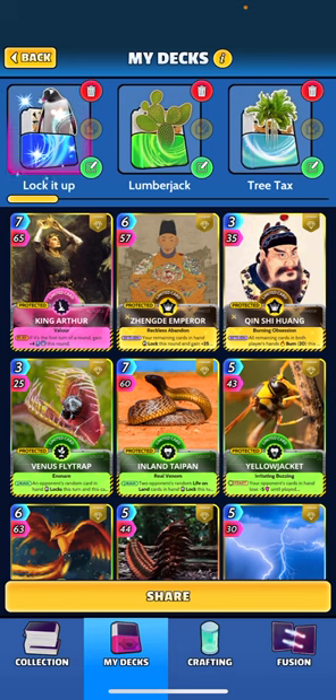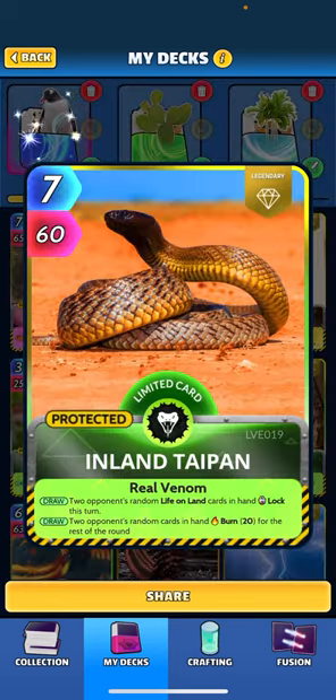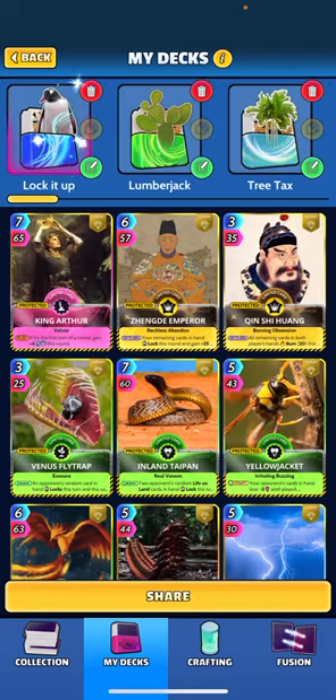The showcase card here is Inland Taipan. It says: when drawn, two opponents' random life-on-land cards in hand lock this turn, and also two opponents' random cards in hand burn 20 for the rest of the round. Hopefully we get that lock trigger and burn up some cards in their hand. I've added several cards geared towards locking the opponent's cards.